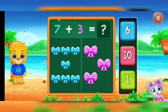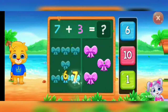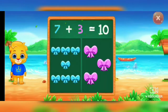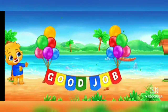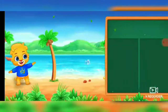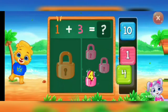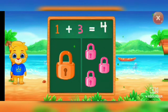Boom. One, two, three, four, five, six, seven, eight, nine, ten. Seven plus three equal ten. Locks. One, two, three, four. One plus three equal four.